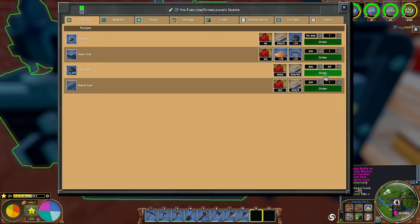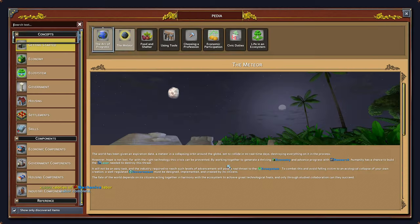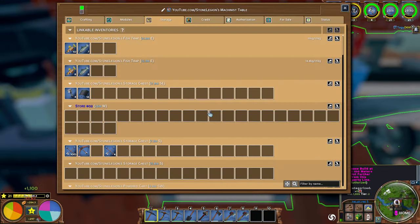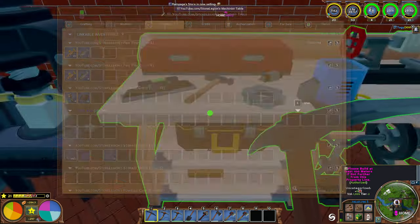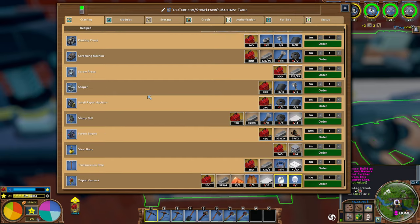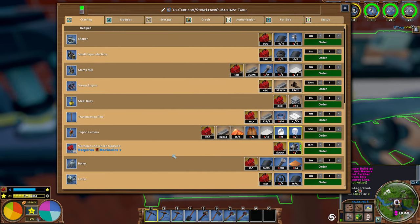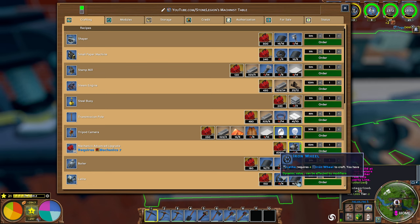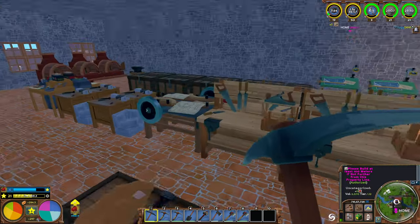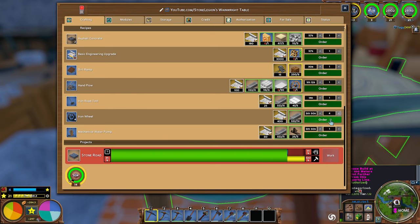Let's do 100 iron gears. Look at how fast that is — that's awesome. Get some iron gears going here. And then we'll need some gearboxes too. Basically gears, and then screws. Who is doing the screws? I think the lathe — that's what it was. And the lathe, we're not quite there yet. Oddly enough, you need iron wheels and iron plates. Oh wait — we can do iron wheels. I think we have made iron wheels.